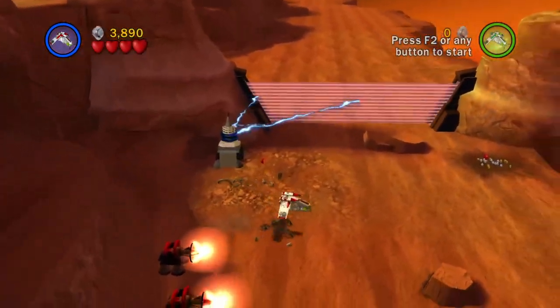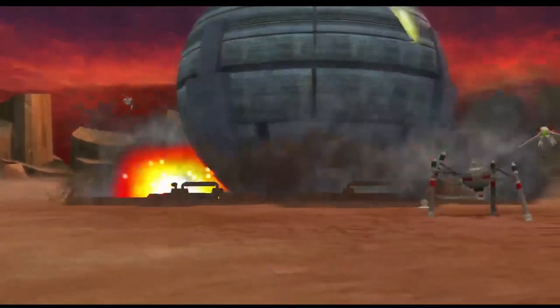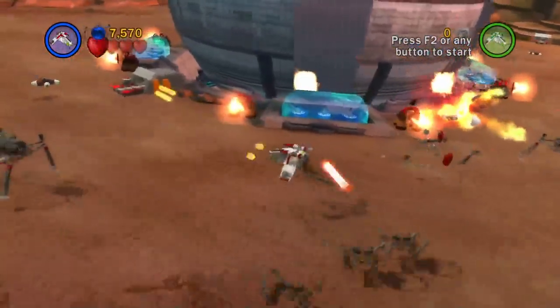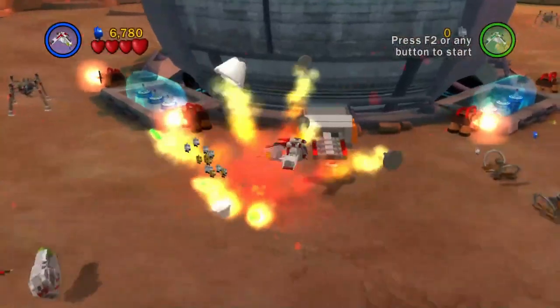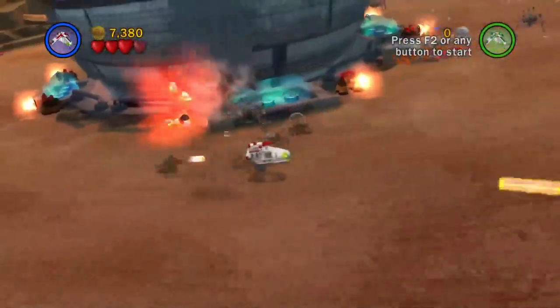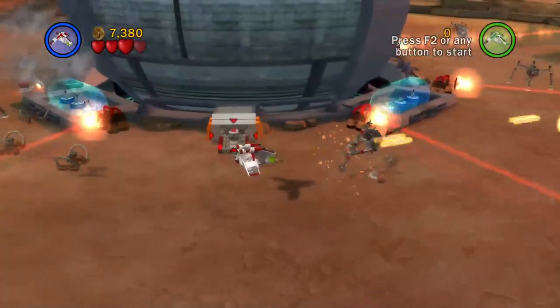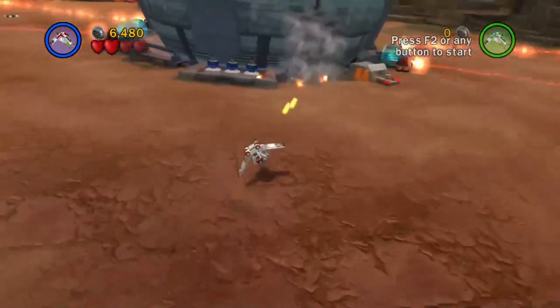This is the final section of the level, and it's the part where you have to destroy the droid command ship. The towing mechanic is used heavily here. You have 4 weak points on the command ship that are covered with shields, and there is a laser on either side of each shield. Tow the bomb over to the laser, blow up the laser, go and do that for the second laser, the shield will then lower, and then you simply have to shoot the weak spot.